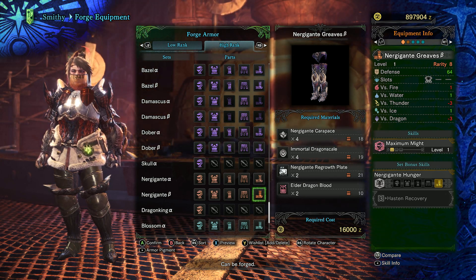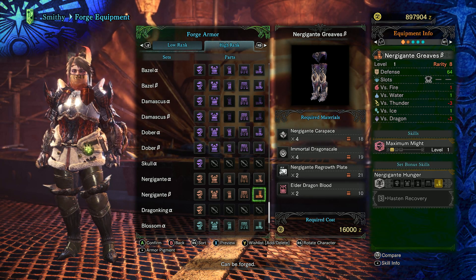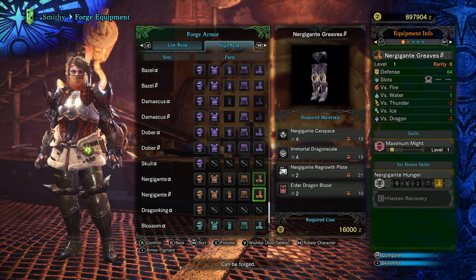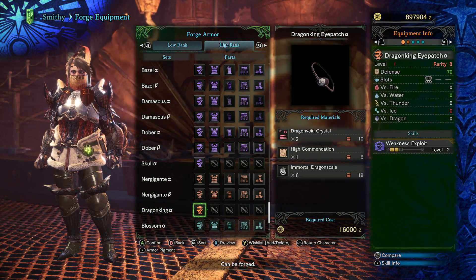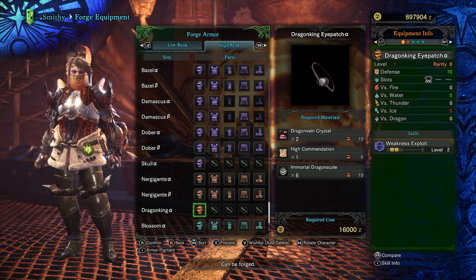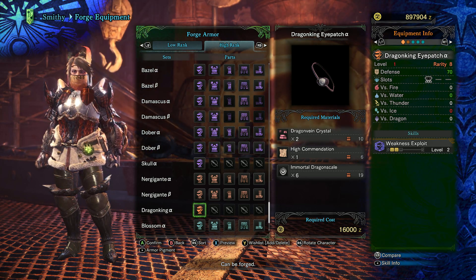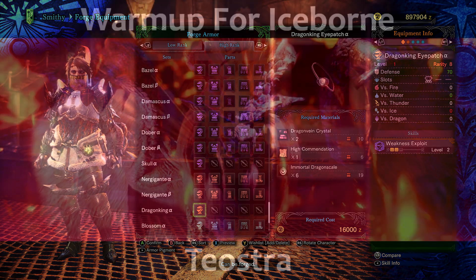Combining three pieces of Nergigante armor together will give you the Nergigante Hunger skill, an ability that will give you small amounts of health back as you attack a monster. With Nergigante parts, we can also make the Wyvern King eyepatch, a very powerful headpiece that will give us two points of weakness exploit and a level three decoration slot, which can be very helpful for bow users and other weapon types as well.